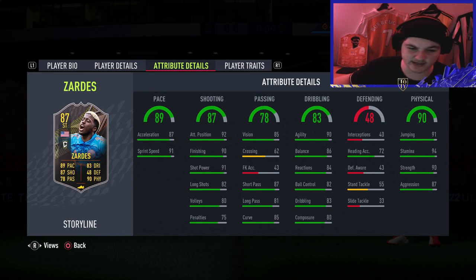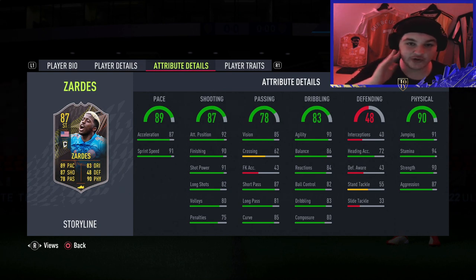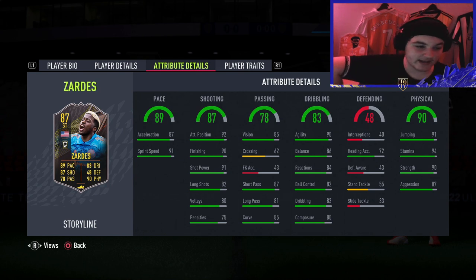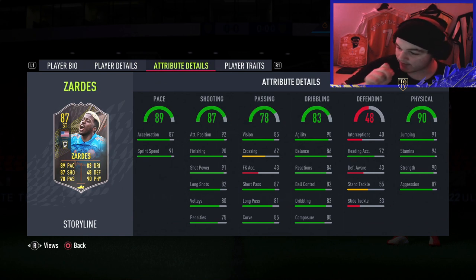This makes it very interesting. Starting off with pace: 89 pace, 91 sprint speed, and 87 acceleration - nice. His shooting looks a lot more effective than the headline number. Similar to Reese Nelson, the lesser shooting stats bring the average down a lot. 75 penalties and 80 volleys are less important, whereas 91 shot power, 90 finishing, and 92 positioning - the three most important stats - average 91. Don't be fooled by the 87 shooting; it's more like 90-91 for the important ones. Passing: 87 short passing - as a striker that'll definitely do the job.